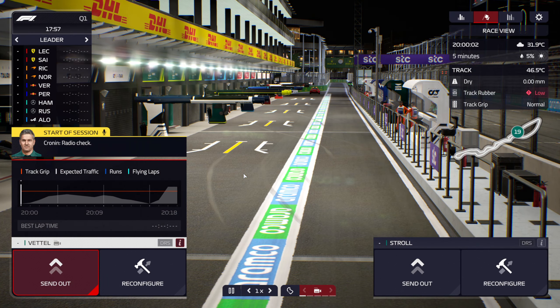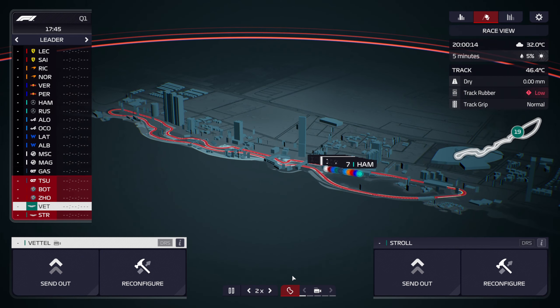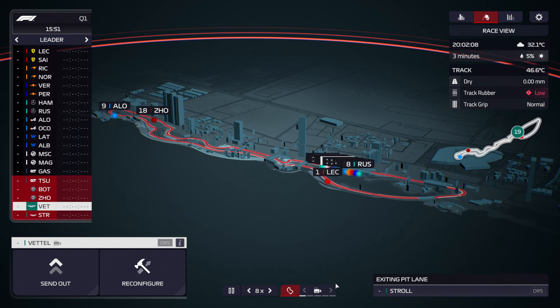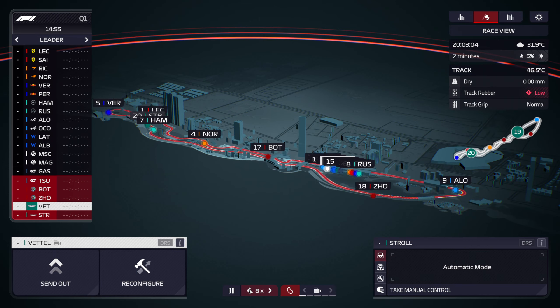Here's what we're going to do though — we're going to bide our time a little bit and see if anyone else goes out, because last time we were the first to go and there was no rubber on the track. Leclerc is out, and everybody else is going. We're going to send out Stroll right behind Hamilton — off he goes, let's see how he does.